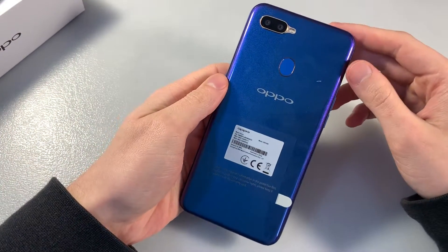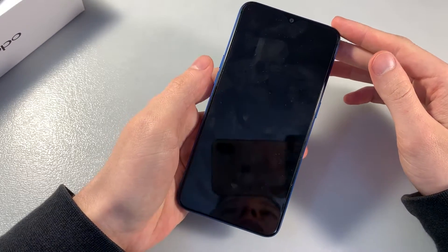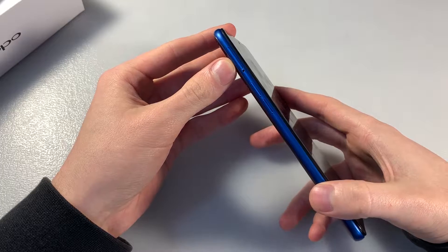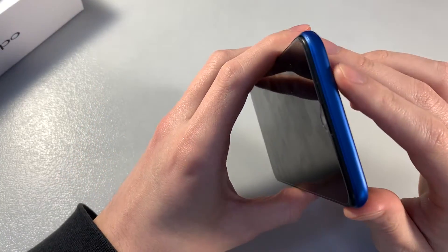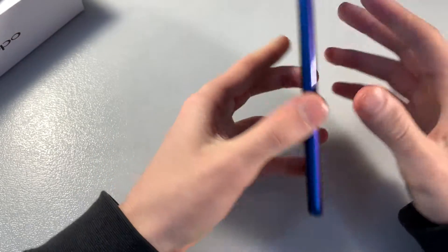The device is made of plastic. On the back side there is a double camera lens and fingerprint scanner. On the front side is a 6.2 inch display. On the left side there is a slot for two nano SIM cards and a micro SD card for memory, and volume keys. On the right side is the power button. The top has no controls. On the bottom there are micro USB ports, speaker, microphone, and headphones jack.